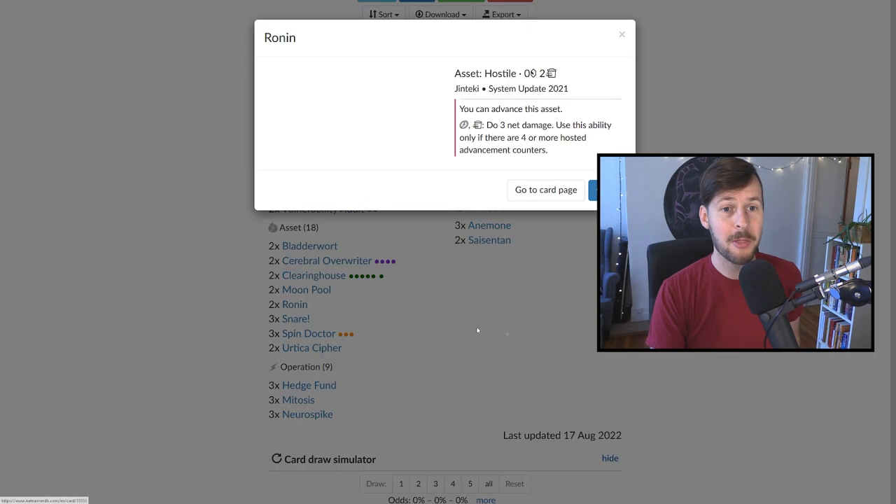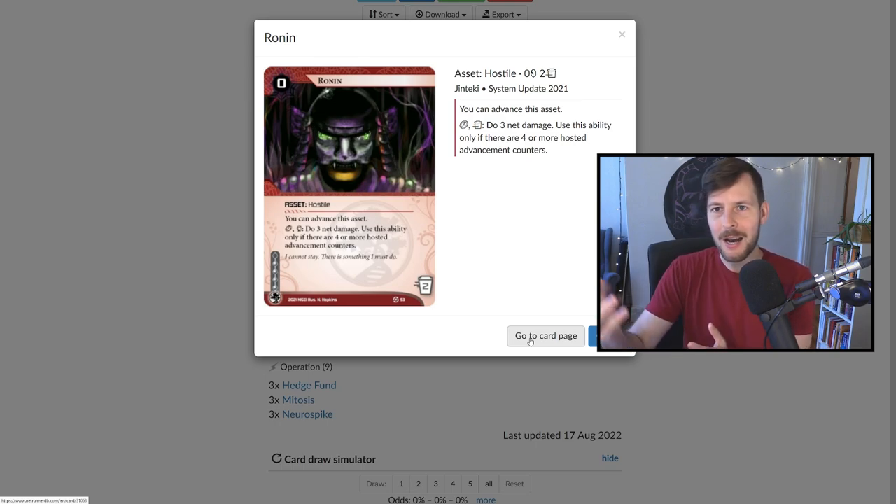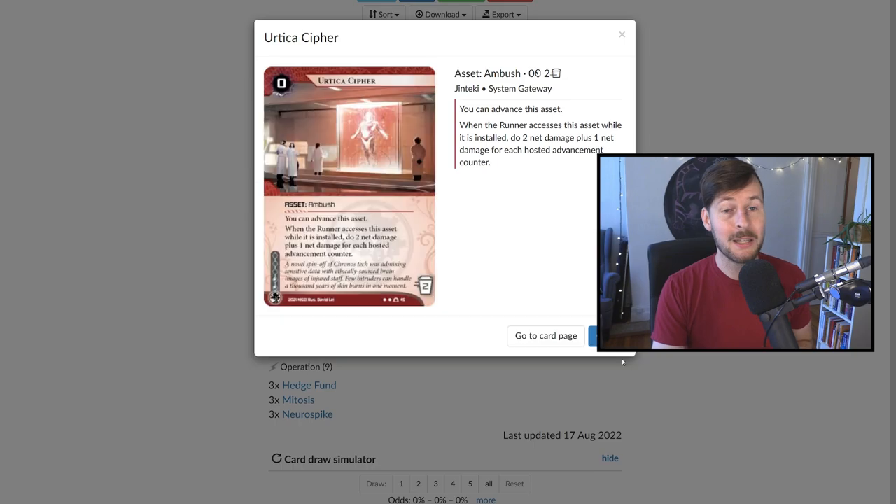Talking about Ronin — this is another card you need to run. If you do not run the Ronin, it can be clicked as long as it's heavily advanced for three net damage. Very easily you can do Clearinghouse into Ronin into Blood in the Water, and damage comes out of nowhere if they don't run the right thing. Urtica Cipher on its own as an unadvanceable trap does two net damage if they run it, but if you install advance advance, this becomes a four net damage card on top of your other tricks — quite scary and can set up the lethal from there.